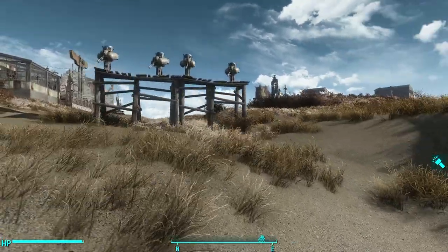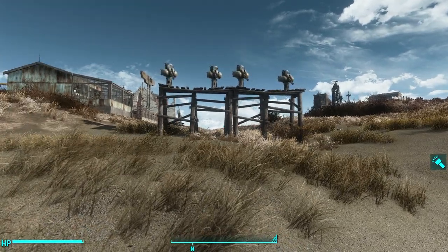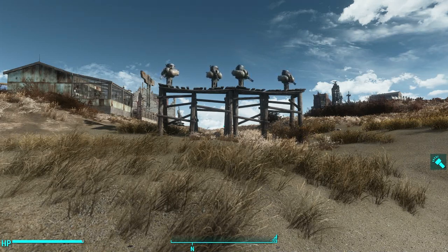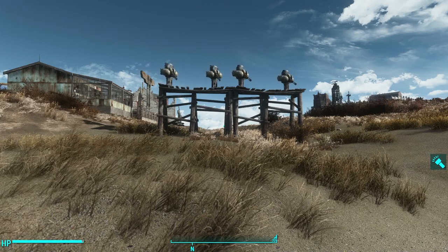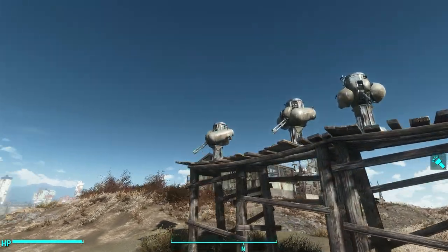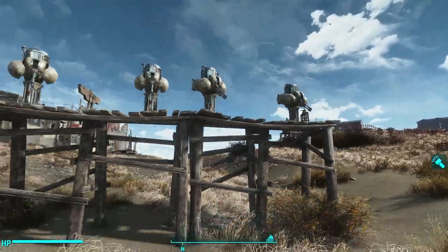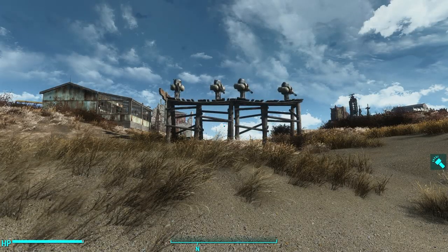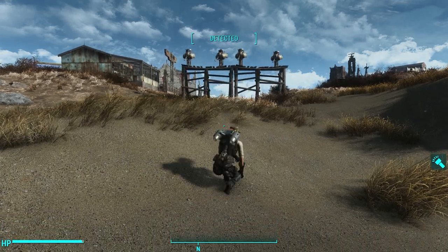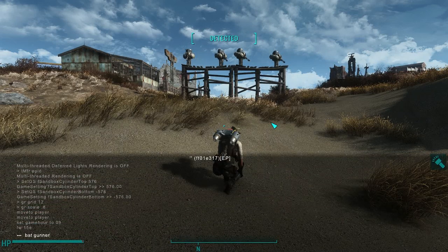I want to show you what it actually means to have Mark 1, 3, 5, and 7 turrets. The way we're going to run this experiment is we're going to use bat commands to generate some gunners. We've got four turrets of the same grade — four Mark 1s, four Mark 3s, four Mark 5s, and four Mark 7s — and basically just watch and have a good old time. I'm going to go ahead and crouch down, and let's go bat gunners.